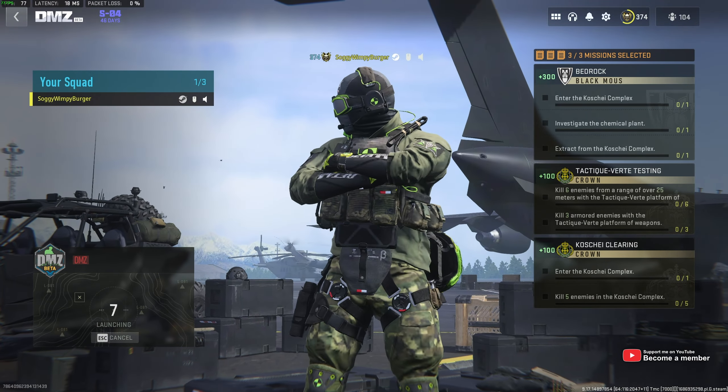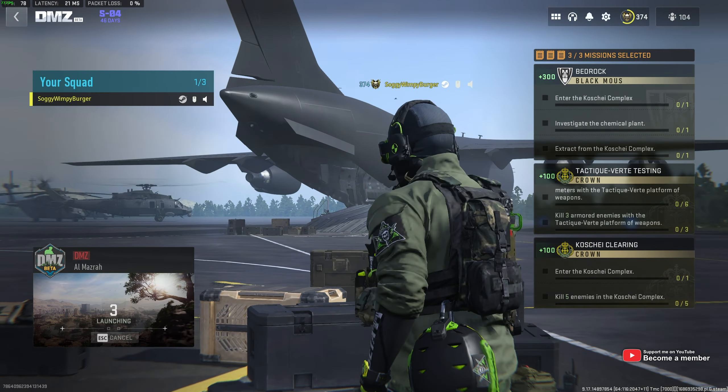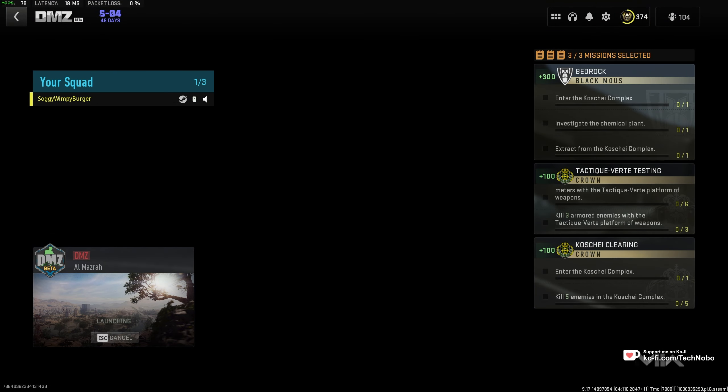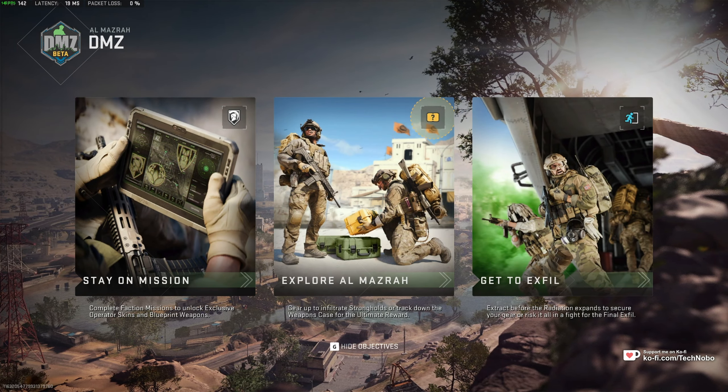The Kushai Complex is similar to Building 21 in that you're taken to a completely different map. It'll be about 20 to 25 minutes for the map timer. There's tons and tons of really difficult enemies in it, and in order to get out of the map, you need to progress far enough in the map or level in order to get yourself to an elevator to extract.